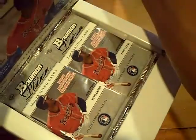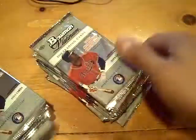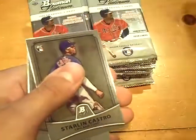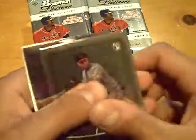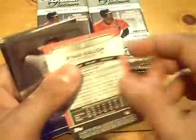I'll show you guys. We're looking for two Chrome autos and one Relic auto. Let's see if we can pull. Rookie of Mike Leak for the Reds, a rookie of Starlin Castro for the Cubs, and Bass. Rookie of Ryan Kalish for the Red Sox.